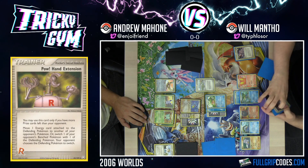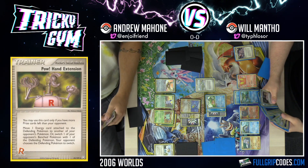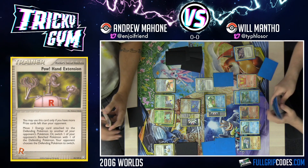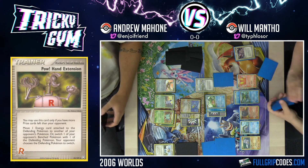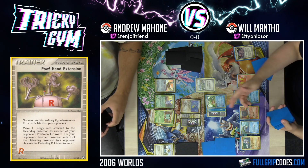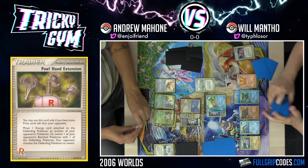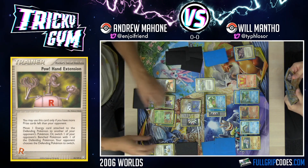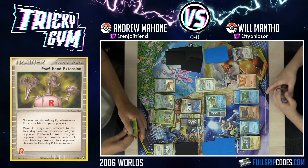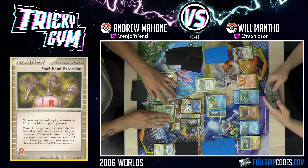I'm going to get this card, then Swing Dance it into my hand, and I'll do Circular Steps for 80 damage. 80 onto the Nidoqueen. In a similar vein, I am going to be hard-pressed to knock out this Ludicolo in one hit — it's basically not happening. That is going to be a little bit tough.